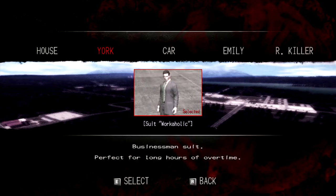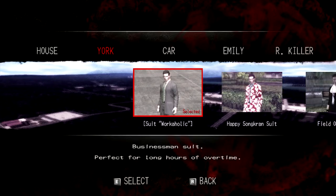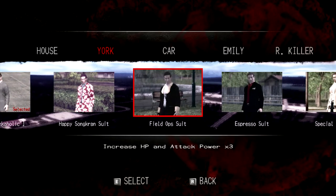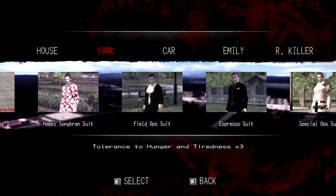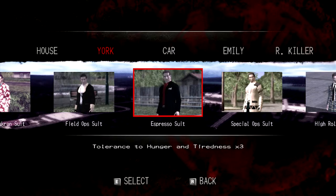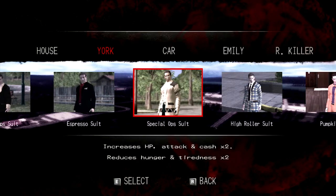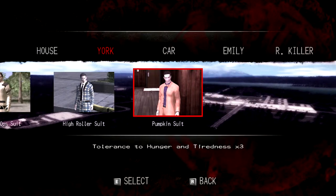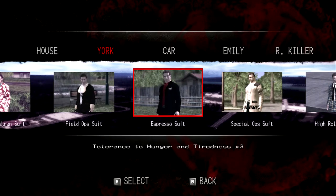We also have a bunch of different suit options for York. Workaholic, the Happy Songkran suit which gives us three times the money, the Ridiculous Field Ops suit which gives us HP and attack power times three, the Espresso suit which tallens to hunger and tiredness times three — which I might actually use in the game, mostly because it's the least ridiculous looking. The Special Ops suit, the High Roller suit, and the Pumpkin suit. See why we haven't used many of these — they're kind of ridiculous. But the Espresso suit's not so bad, so we might use that.